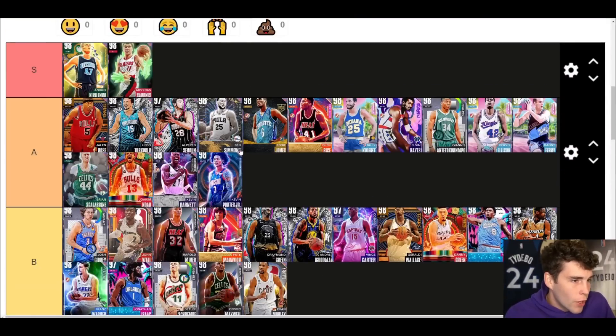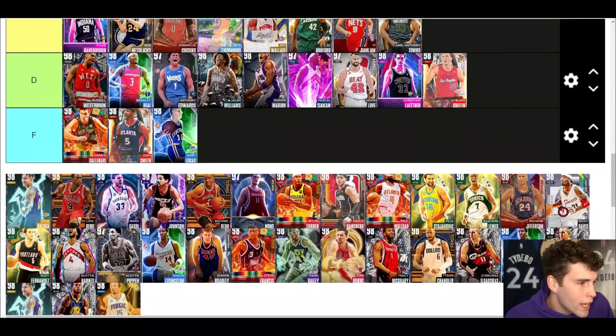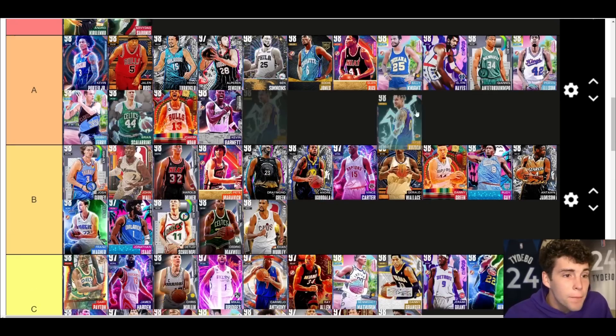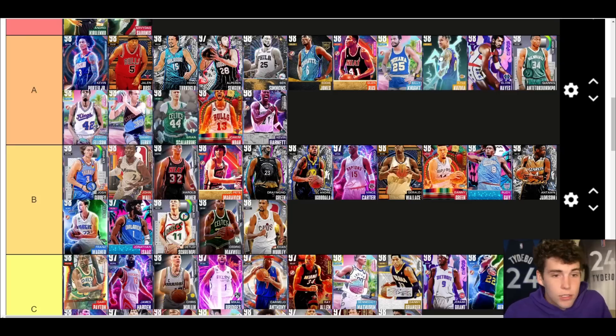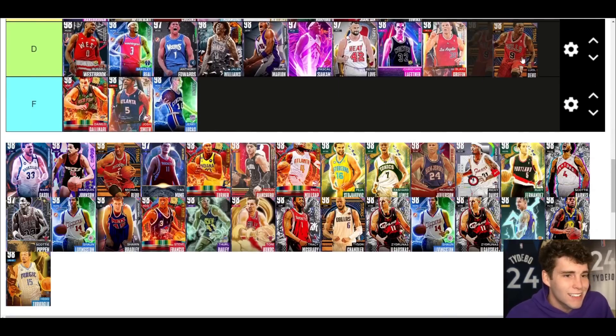KPJ — A tier, no ifs ands or buts. KPJ is an undersized point guard but he's got an incredible release, he can be your primary ball handler, and he just does a lot for you — that is why I have him at A tier. Kyle Kuzma up next — really really solid. I hate the Kuz upper, I've said it before and I'll say it again. I'm putting him at A tier. Some people would argue him over AK — I don't think so.